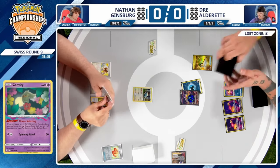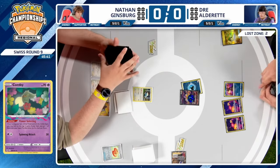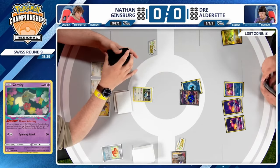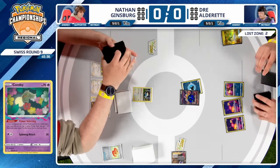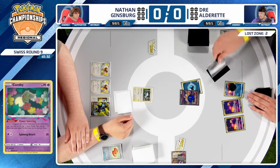Dre has two Colress in the prize cards, so he'll only have access to one more. Maybe this is the turn to go all in and get aggressive — don't give Nathan time to get Pidgeot set up. It looks like Dre will continue to draw through the deck.